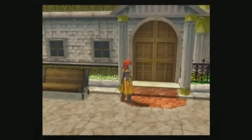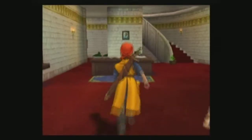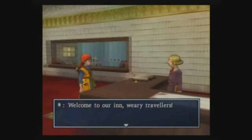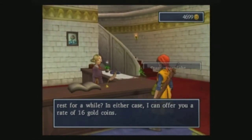Anyway, sorry - personal note there. What is this? It's a big old building right here. Welcome to our inn - 16 gold. Nah.